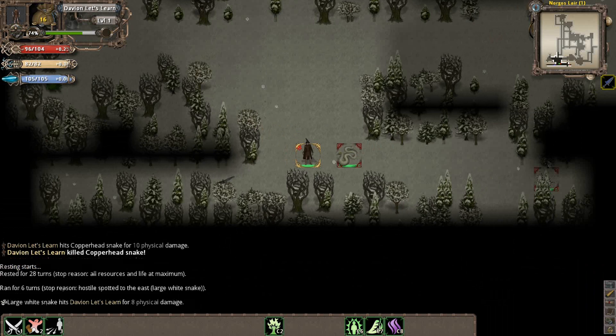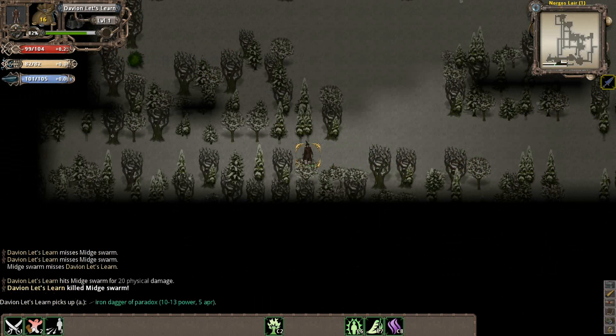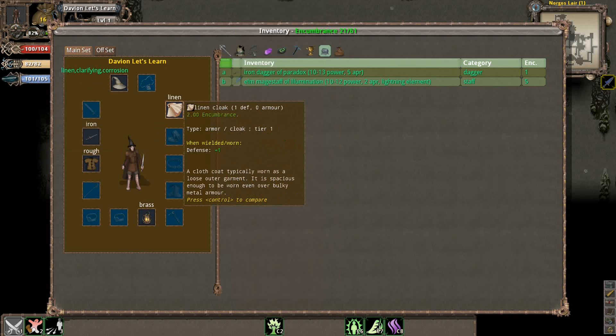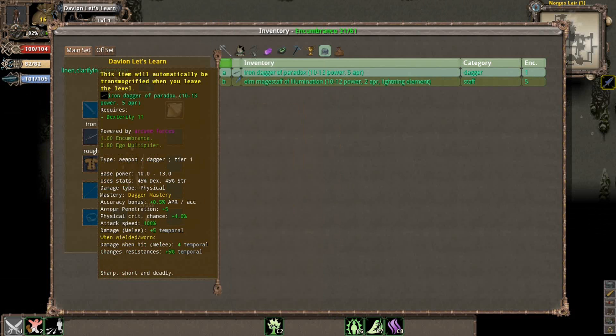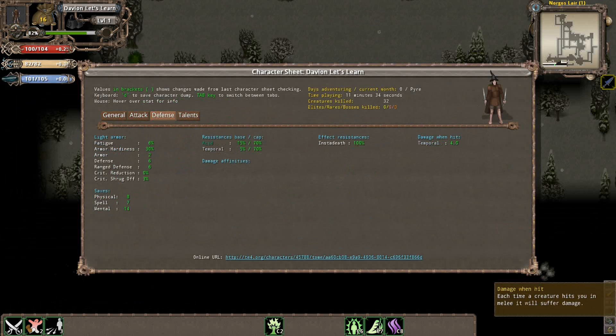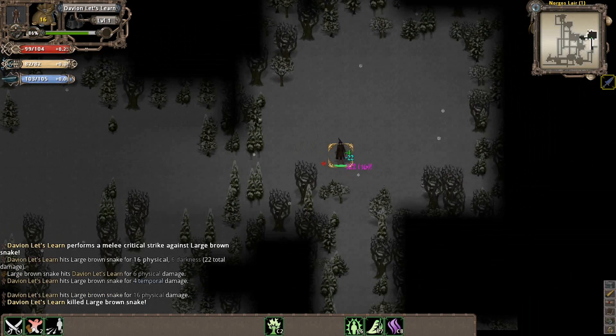Over here we actually found a dagger. If you find daggers, you should just automatically equip them with the Shadow Blade character, because they'll usually be a lot better than the ones you currently have. In this case, this one will do a little bit weaker base power, but it'll make up for it with some extra damage on release, and when I get hit, I'll also do a little bit of retaliation damage. You can press C to bring up your character sheet — under defense, basically when I get hit in melee, I'll do some temporal damage to whatever enemy hit me.